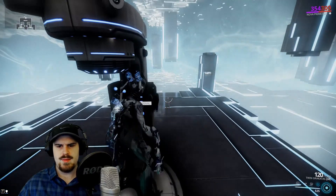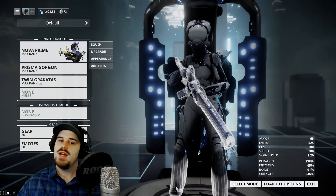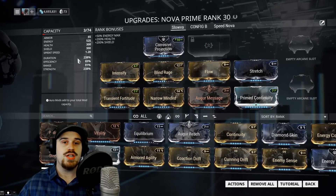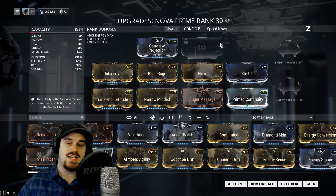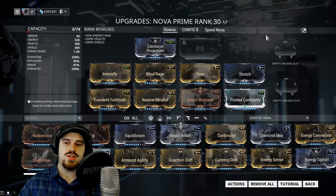I'm using this Slova build first. It's high power strength, high duration, because your ultimate's range scales with duration, not range. The range of the mini explosions your ultimate sets off when you kill an enemy does scale with range, so I do have Stretch on here. If you're facing very low level enemies, actually improving your range a little bit will help you quite a bit.